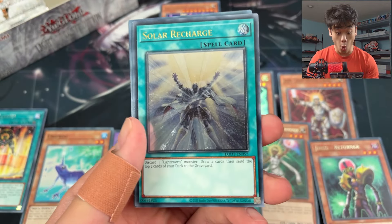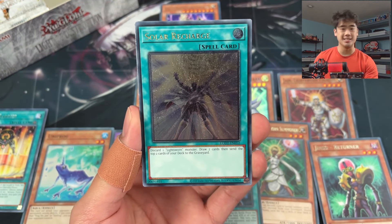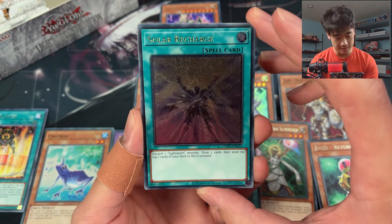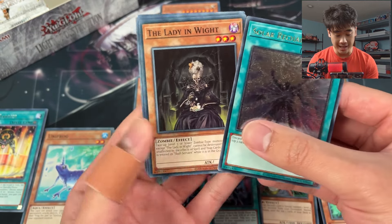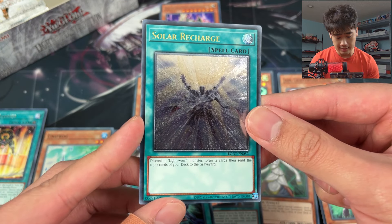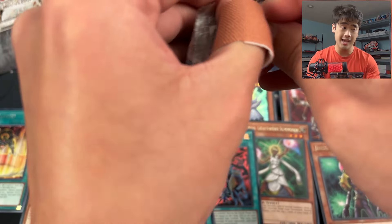Ultimate rare - Solar Recharge! Perfect for the Lightsworn deck! We're gonna build this meta deck and this is gonna be crazy. Just swarm the board full of monsters. We haven't pulled it yet but there's a monster called Wulf that you can just special summon when it's sent from your deck to the graveyard. This might help us get there - draw two then send two cards from our deck. We hit it!